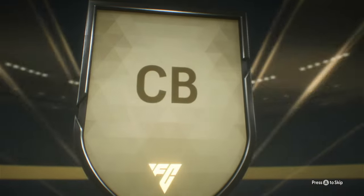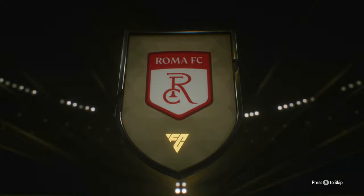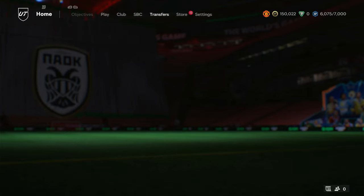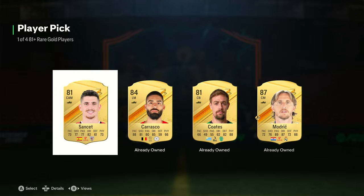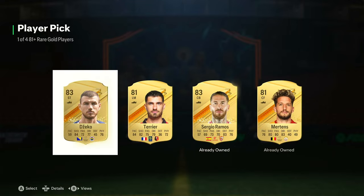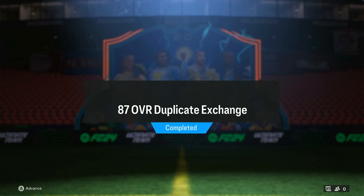Let's open up and see what we get. It's going to be a gold card — a center back — a Mancini. Obviously not the best. So 12 duplicates go straight into a player pick. Opening the player picks, hopefully getting something good — an 87 Modric dupe, but we can send him into an upgrade. Next player pick gets us an 81, not great but it's alright.